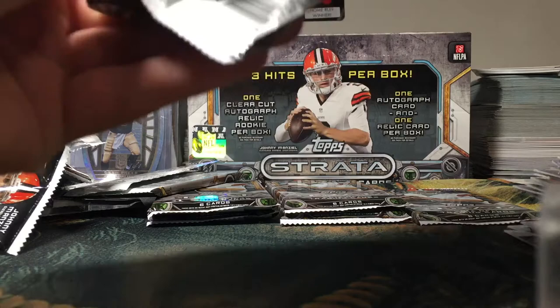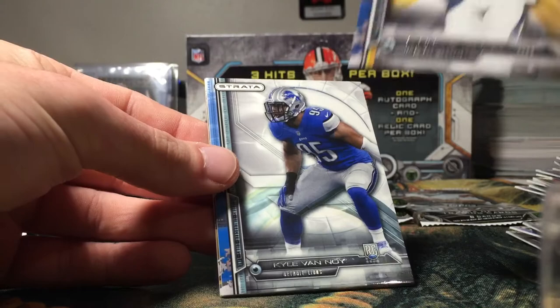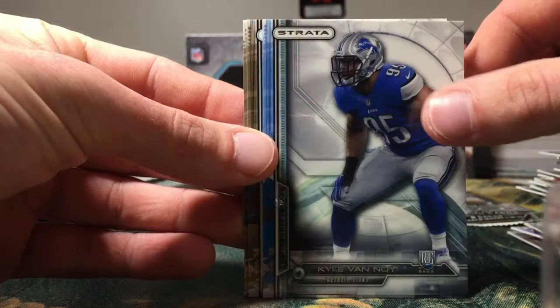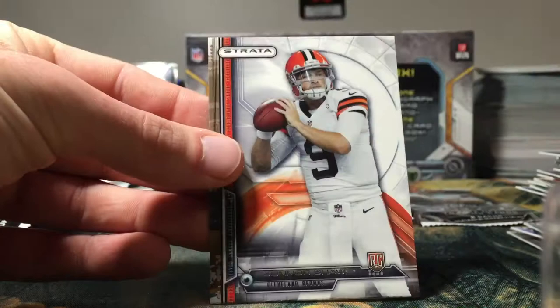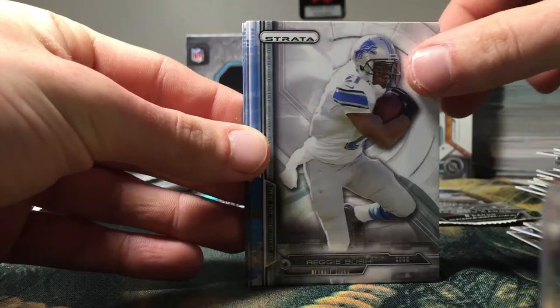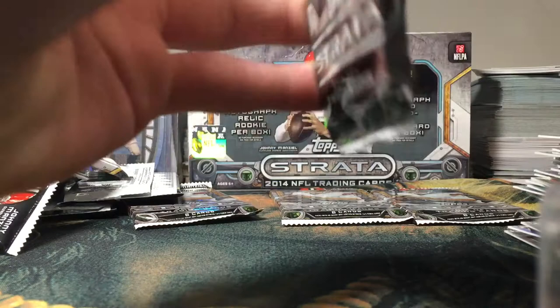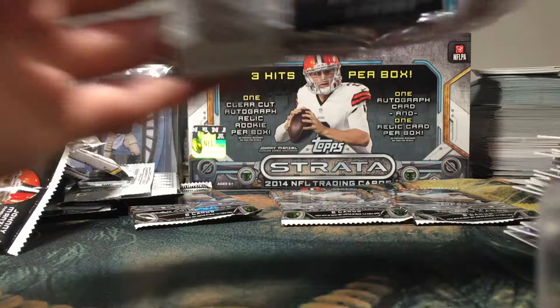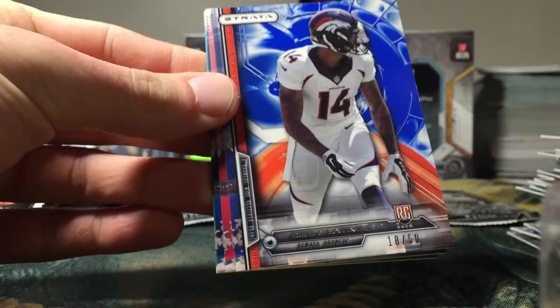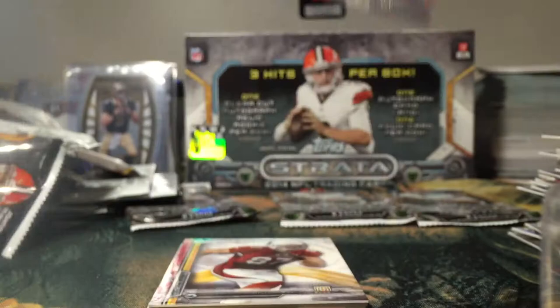EJ Manuel, Antonio Brown, Keenan Allen — the centering on that Keenan Allen is really off. Kyle Van Noy rookie — he's on the Patriots now. Justin Gilbert rookie and a Connor Shaw rookie. Cam Newton, Reggie Bush, Darrell Revis, Jalen Saunders rookie, Martavius Bryant rookie, and an Eric Ebron rookie. Vincent Jackson, Brian Hoyer — here we go! Cody Latimer blue, numbered 18 of 50. That's a nice little hit there.